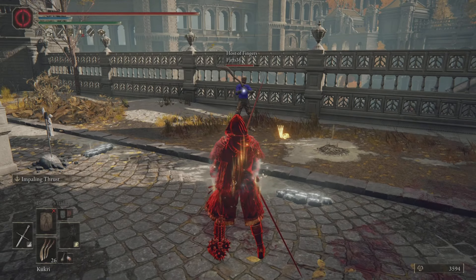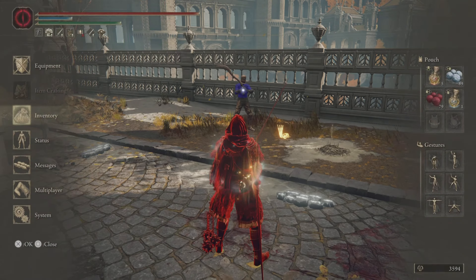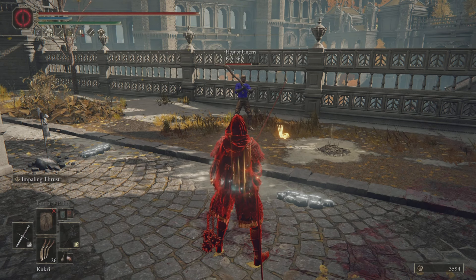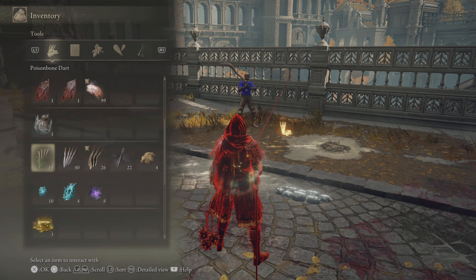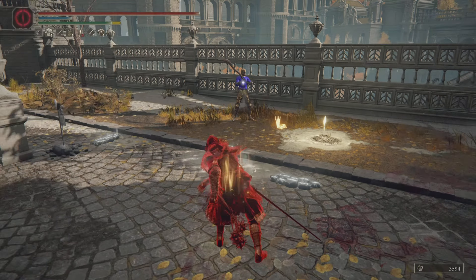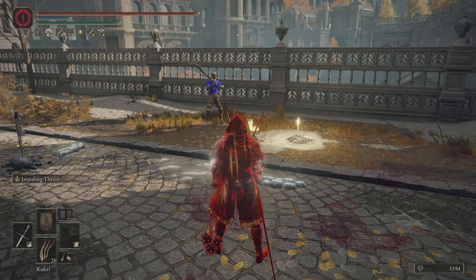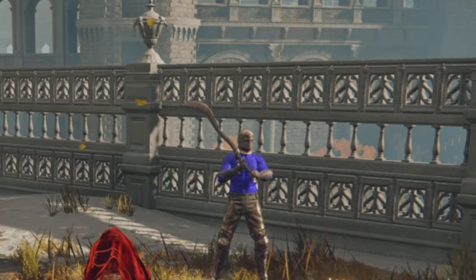I just wanted to get a couple Elden Ring invasions done — I felt the itch to do it. I wanted to experiment with flails a little bit; I never really used them. The Knight Rider Flail is the coolest one to me, so I made a dex build with it, getting somewhere in the range of 584 AR one-handed. I'm using the Lightning Crack talisman and the Land and Hard talisman, which is boosting the damage a little bit.